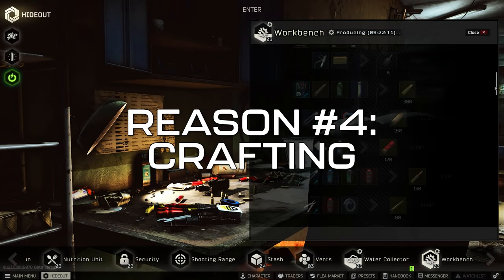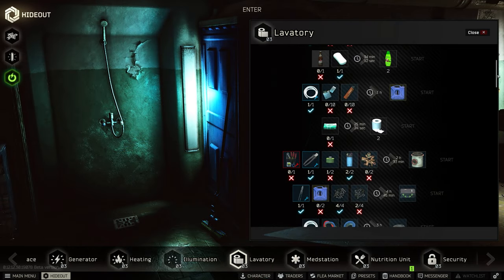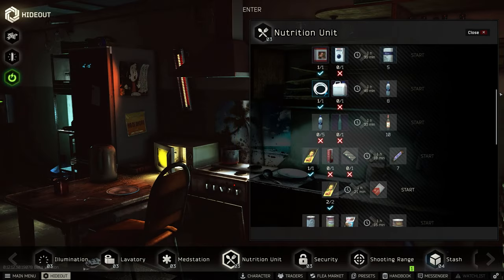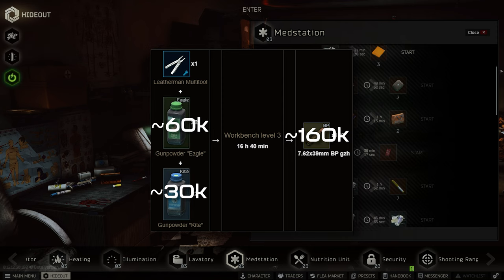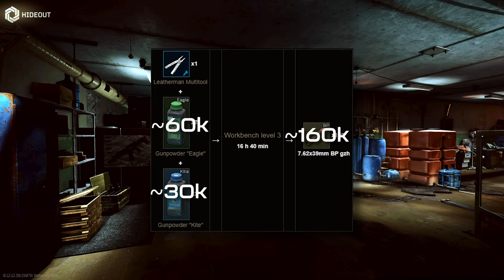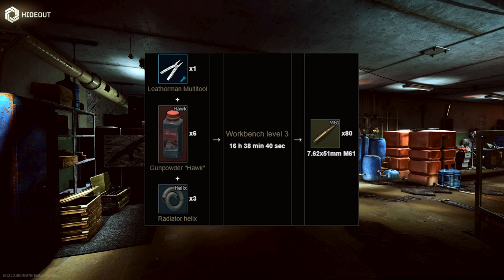Reason number four of why to keep an item is for crafting. As you upgrade your hideout, you'll unlock many crafts where the item you're crafting costs much more than the materials required to craft it. An example would be many of the different ammos that can be crafted at the workbench — some rounds can cost 1,000 rubles or more per bullet when bought directly, when the price can be cut down heavily by crafting it. As you upgrade your different stations, take a look at the crafts available to you and compare the input cost versus the output value to determine whether or not you should be keeping the required materials.